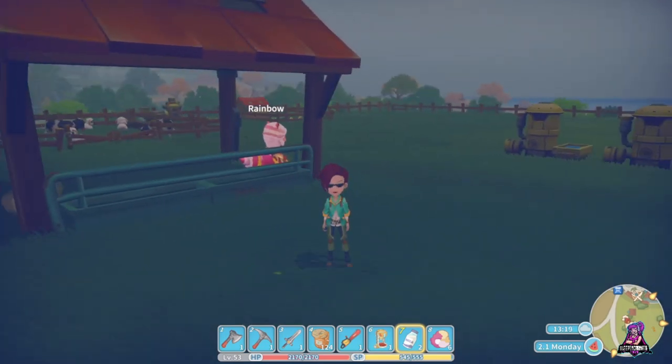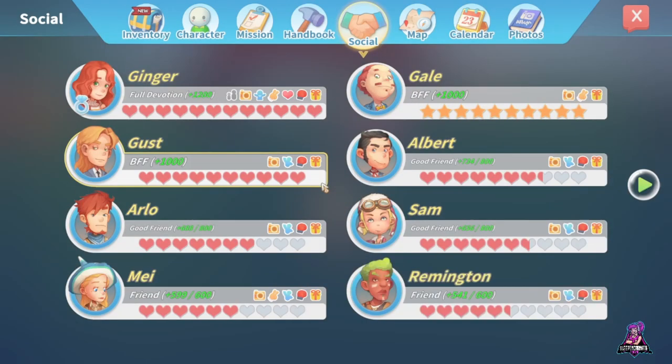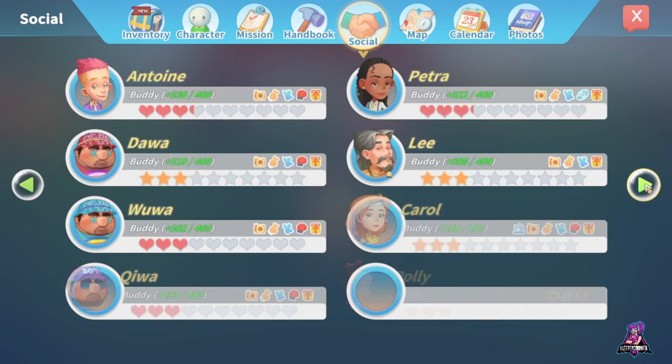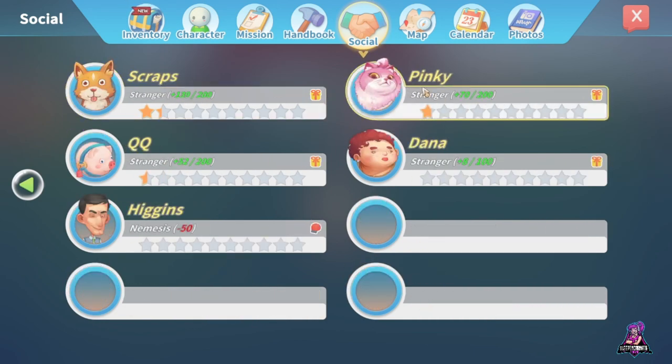Finally, pets. There are three pets in the game. Two you can acquire on your own; the third is through marriage. If you marry Gust, you get QQ, his pet pig, as part of your family. The other two that you can adopt are Scraps and Pinky. Once you get them up to — I think it's two stars, it might be three — you can buy a collar for them from the Mysterious Salesman, who comes in on the 27th and 28th of every month. Then you can adopt them and they'll move into your workshop.